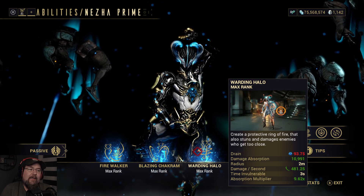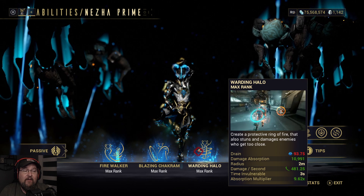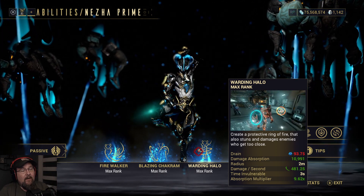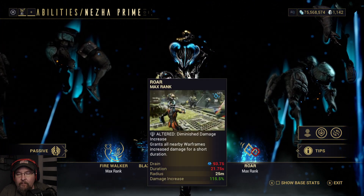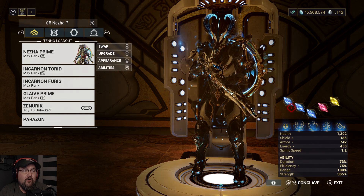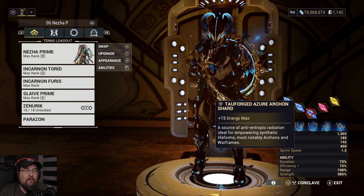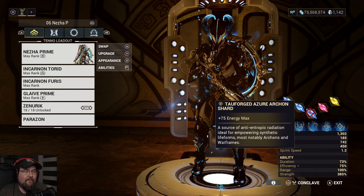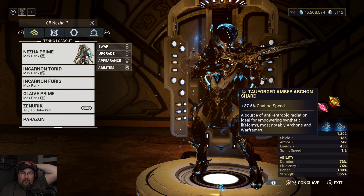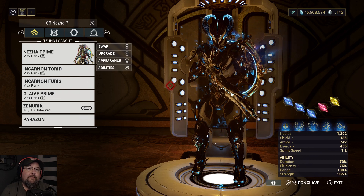It is a 90% damage reduction, and whenever you're casting it you have an invulnerability window too — so it's a really, really good ability. For general weapons platform play or disruptions, something like Roar at 115.5% with this build absolutely wrecks whatever you're going after. The shards are energy max, energy max, energy max — those are completely unnecessary. I would actually recommend doing armor, except that the Divine Retribution augment exists. Four of the five shards on this build are useless except for Divine Retribution, and I still run this build for any other content.